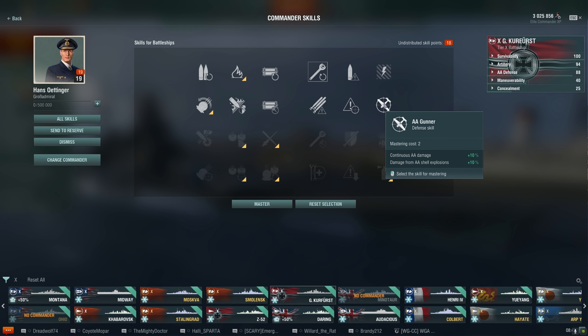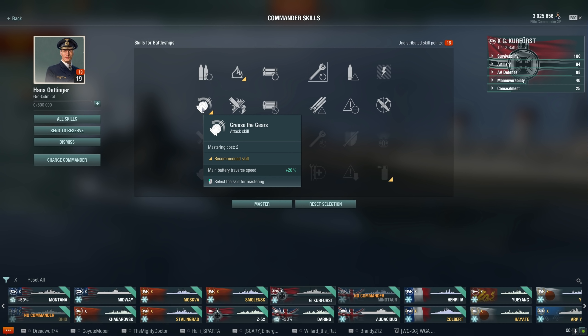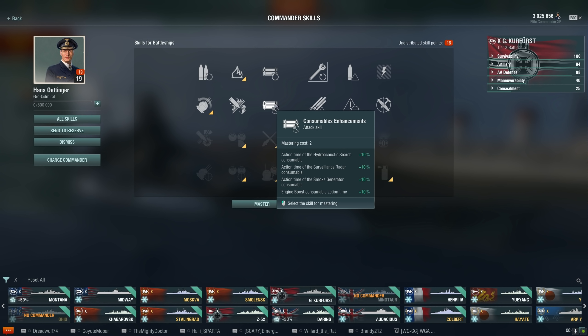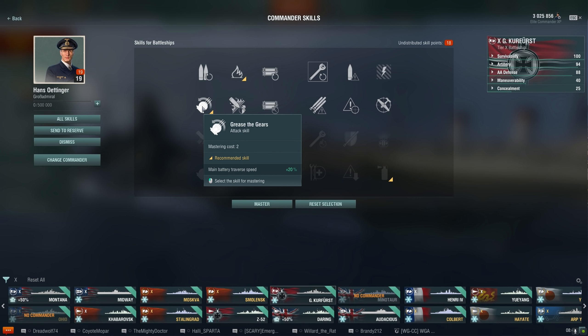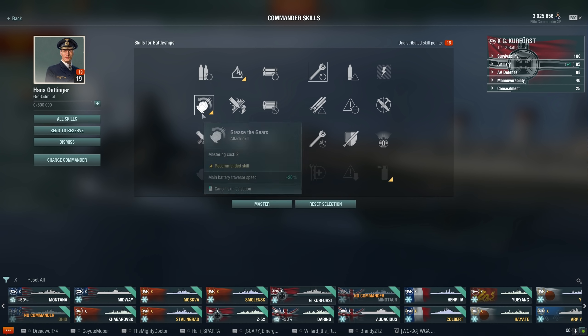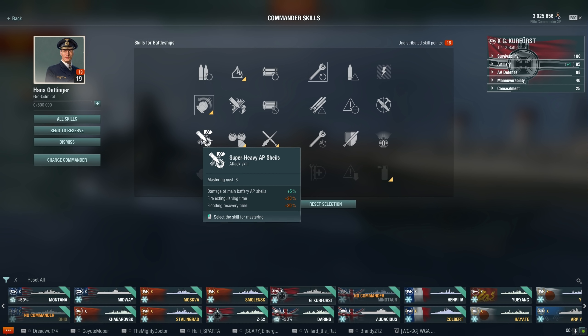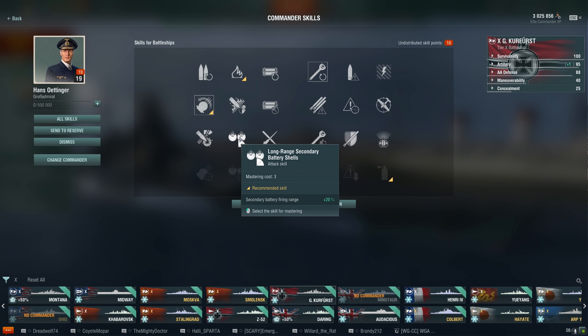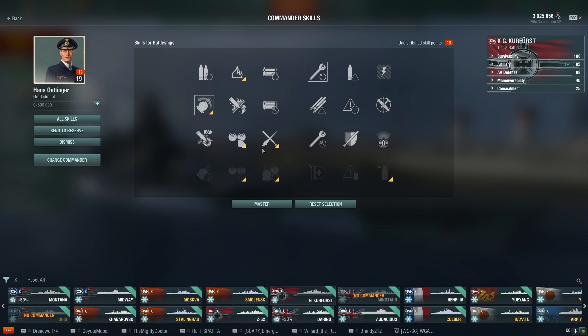This is where things get a little tricky, and where you're going to have to decide whether you want to be more of an offensive type of ship or a defensive type of ship. That's what this new commander skill loadout is attempting to do — it's giving you choices where it used to be really cookie cutter. I'm choosing the turret speed because we're using the Kurfürst here as an example and it's got a pretty slow turret speed. Super heavy AP shells give plus 5% to the damage of main AP shells — that's kind of nice. But there are so many other things with 3 points, like the long-range secondary battery skill, which I absolutely want for a secondary ship.